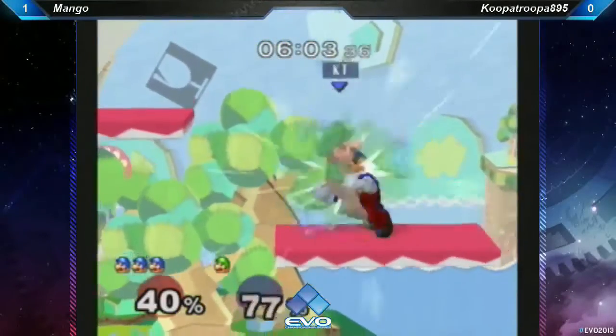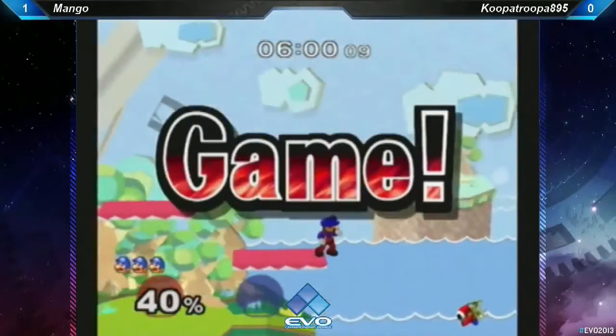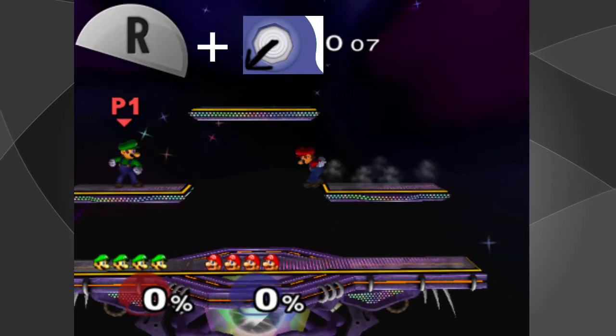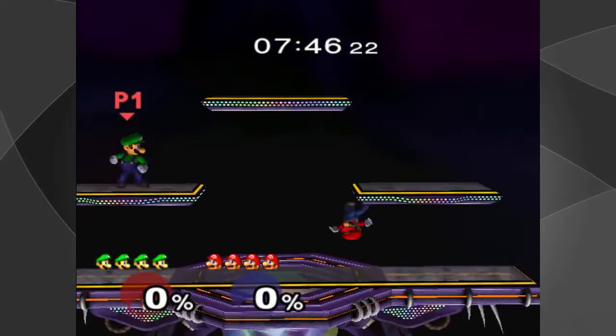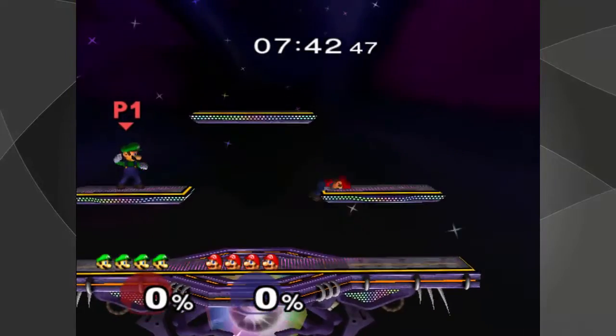Wavelanding is a hard technique to learn at the beginning — it requires pretty hard timing. To perform it, you jump, and right as your whole character reaches over the platform, you press the shield button while moving down-right or down-left on the analog stick. If you're doing it correctly, then you should be sliding off or across the platform.